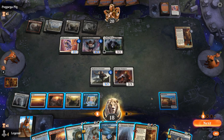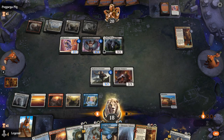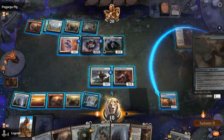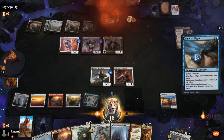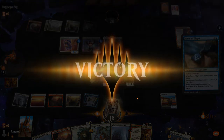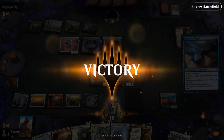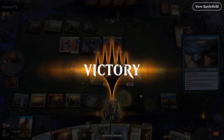We let the third trigger go on the stack, but in response we bounce it with Shepherd — this way we still get the plus one counter effect. Next, we put Rune of Flight on Colossal Plow and our opponent concedes. We have a six-powered Shepherd to crew it, and even Giant Killer to slow down the Bloodsky Berserker. The extra mana also comes in handy when leveraging Showdown again.